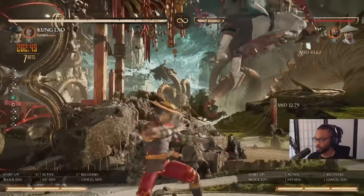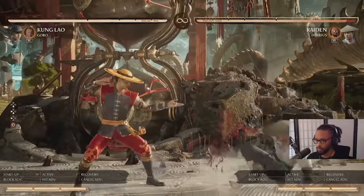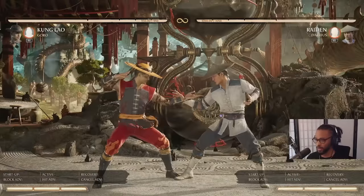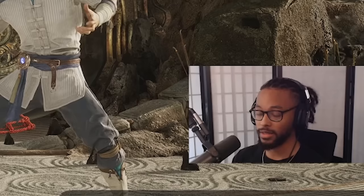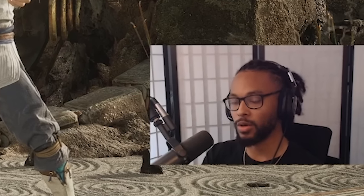Anytime you want to do more damage, always spend the bar on Down Back 4. Down Back 4 is called Soaring Monk. And then this is Shaolin Shimmy — that's his common combo ender. That's the special move you're trying to end most of your combos with because it gives you the most damage and the best knockdown.